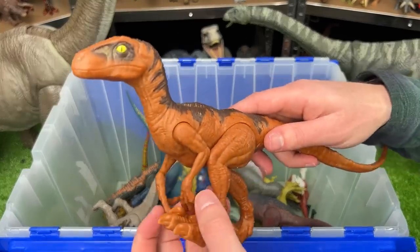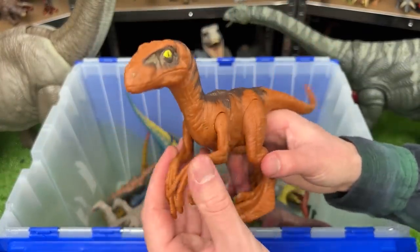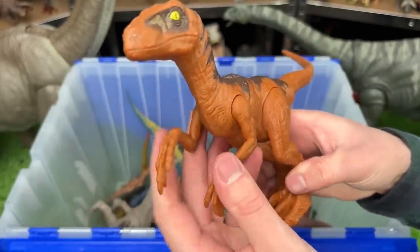This is another Velociraptor figure. It's just as big as the Pyroraptor and is also a basic edition, so there is no chomping action, but the arms, legs, and tail are poseable.